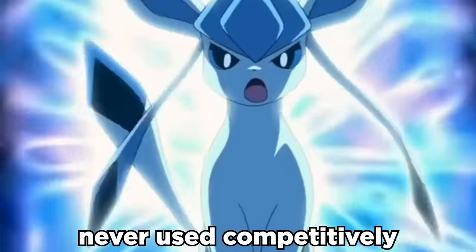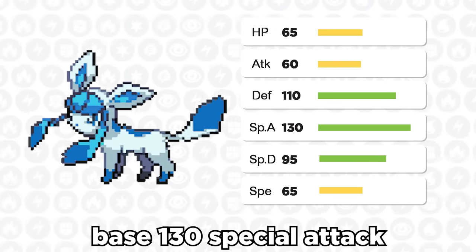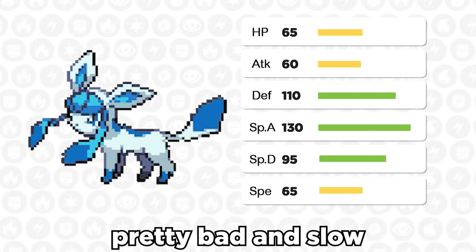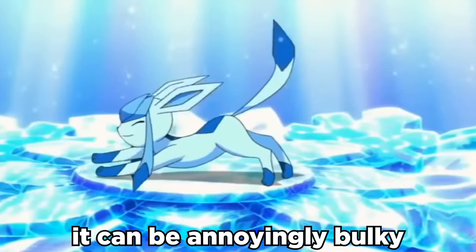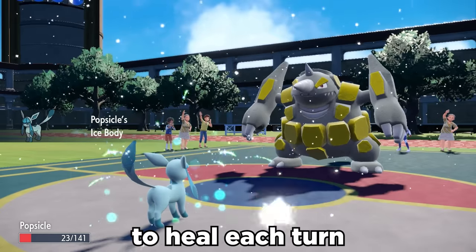Glaceon is literally never used competitively, and while its stats look pretty decent — especially with that solid base 130 special attack and decent physical bulk — it's overall pretty bad and slow. It can be annoyingly bulky and evade some stuff with Snow Cloak if you're in the snow, or Ice Body to heal each turn.